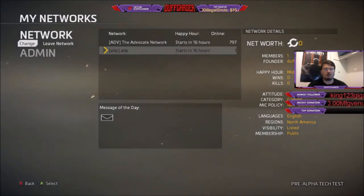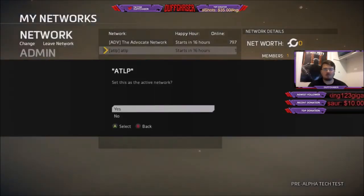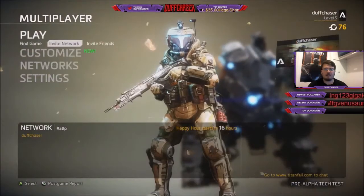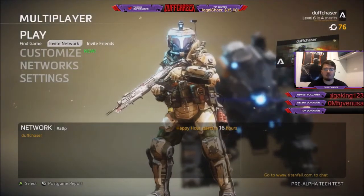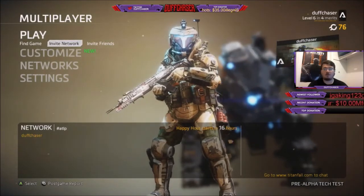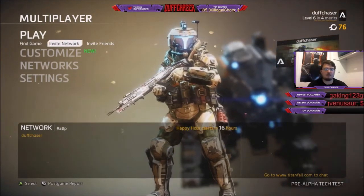Then go to Network, click the name of the network you created, set it as active, go back up to the top, and click Invite Network. Your buddy should be able to join you then. This has worked for me every time so far and I haven't had a problem.